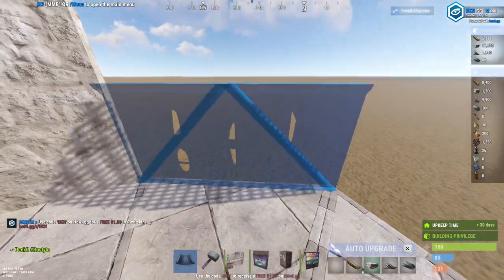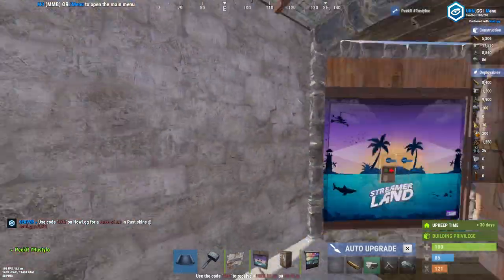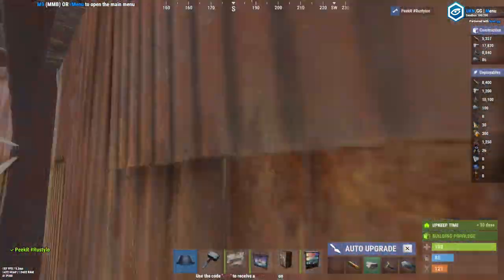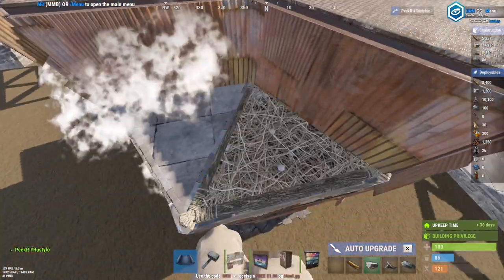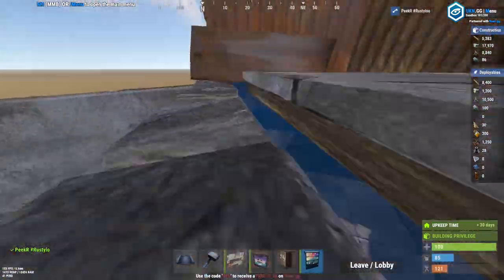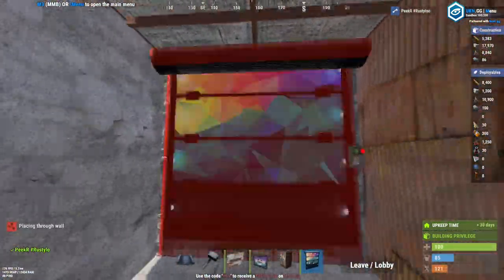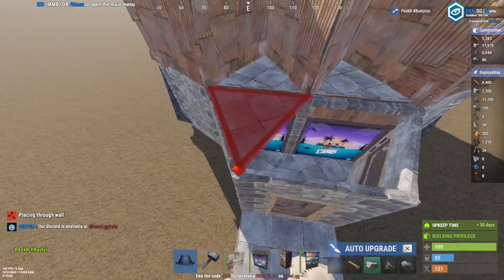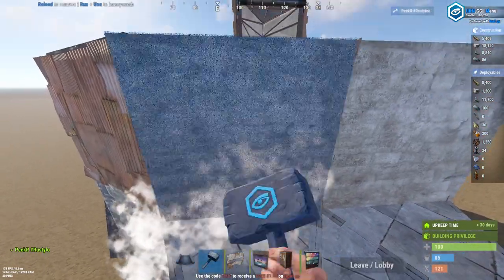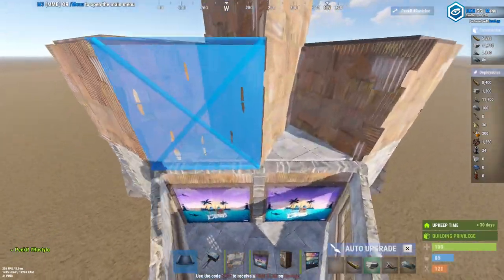Do the same on the other side. Make sure to put in the roofs right here as well. Now go ahead and place yourself some garage doors on all of these sides right here — this adds a little bit more raid cost. Now seal this end right there. Place yourself two walls just like this connected to the outer TC on each side, and add some roofs right here as well.